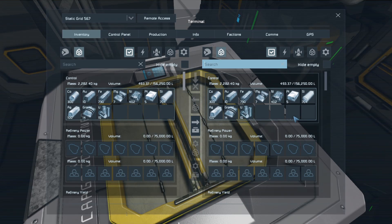All right, it looks like we're finally done. I've been sitting here for about half an hour waiting for these resources to process. So of course, in alphabetical order, I did 1000 of each ore.